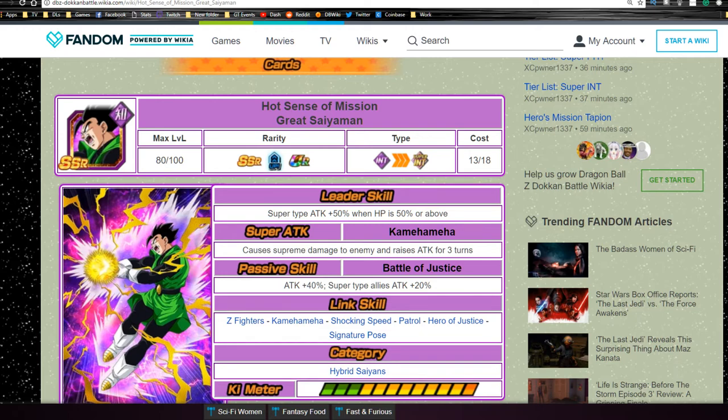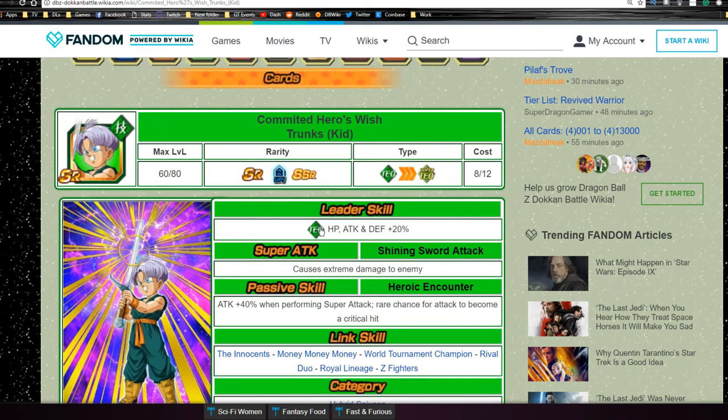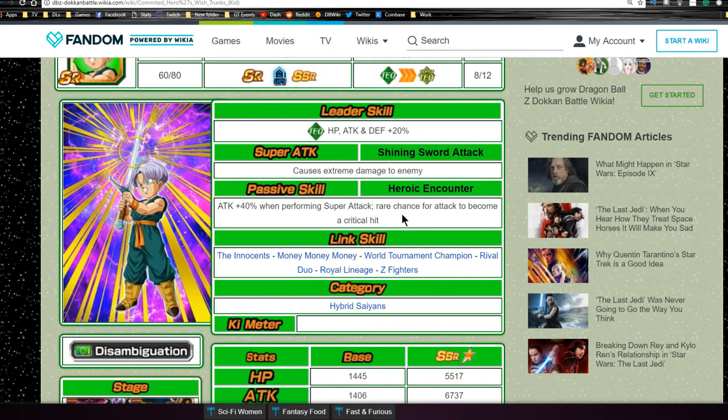Next is Committed Hero's Wish Trunks Kid. He has a leader ability of technique type HP, attack, and defense plus 20%. His super attack causes extreme damage - Shining Sword Attack. His passive skill, Heroic Encounter, is attack plus 40% when performing a super attack, with a rare chance for attack to become critical - I love that. His link skills are Innocence, Money Money Money, World Tournament Champion, Rival Duo, Royal Lineage, and Z-Fighters. He's part of the Hybrid Saiyan category. He Dokkan awakens with 10 Tapion medals and 10 Trunks medals from this event at Levels 3 and 4.